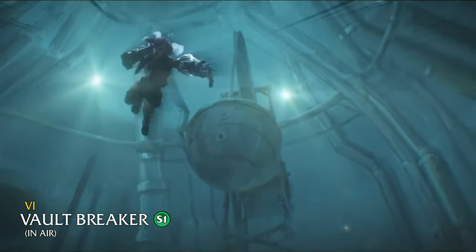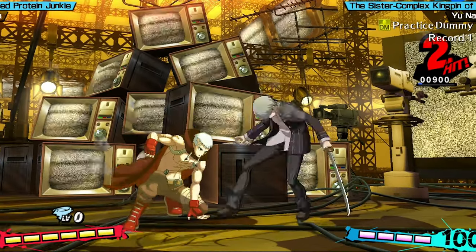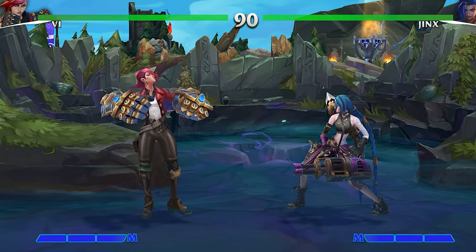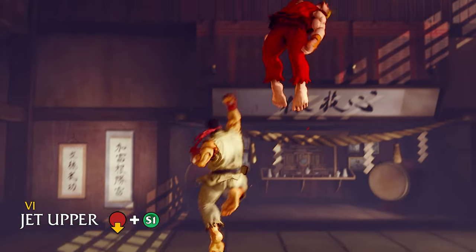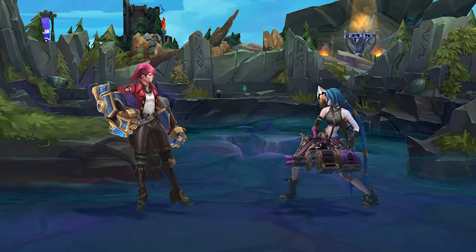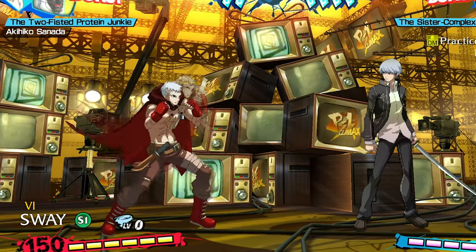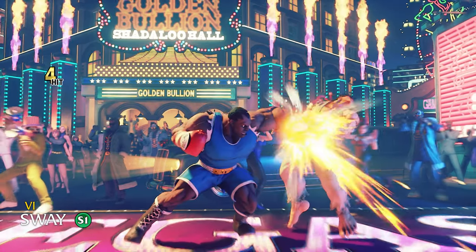Then add in an aerial version to give yet another evasive way to close the distance to her opponents. And while we're on the subject of obvious inclusions for the character, of course a brawler like Vi would definitely have a dragon punch style invincible uppercut. Also as another boxer staple, I would love to see her have a sway ability to dodge incoming attacks, then punish accordingly with one of her brutal offensive follow-ups.